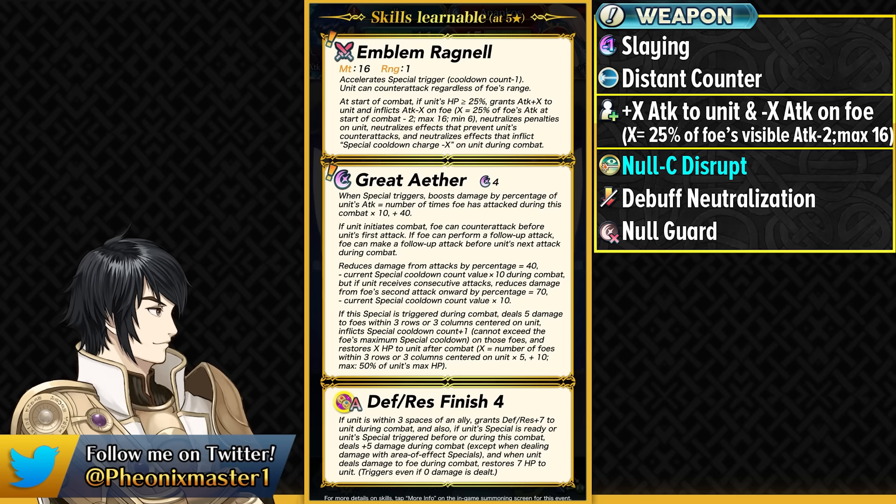He also has Debuff Neutralization to all of his stats, which is going to help you tank Duo Sanaki. And then he has Null Counter Destruct built into this weapon — that's an amazing combo for any kind of Omni Tank because Duel Leon is such a menace with that sweep effect, so at least Ike is not going to be swept and he'll be able to retaliate. Finally, he has Null Guard built in, enabling him to retaliate with Great Aether. Having Distant Counter and Null Counter Destruct is amazing, and Debuff Neutralization is really helpful because a lot of Cavalines are going to have Duo Sanaki.